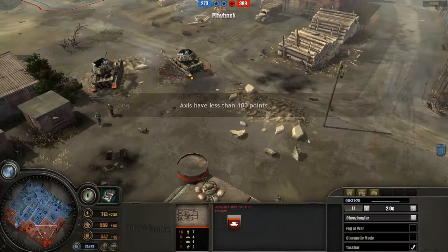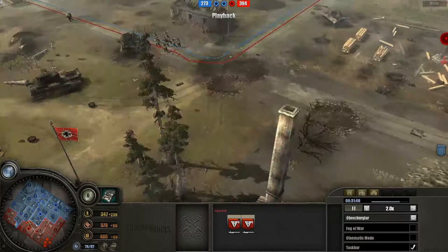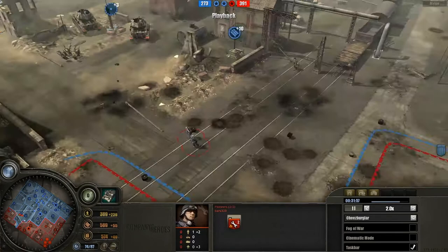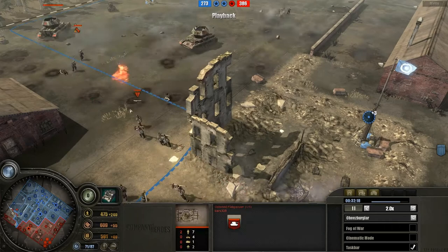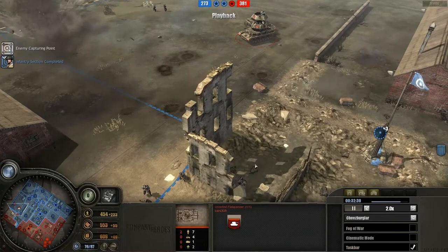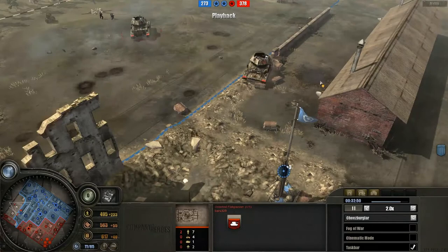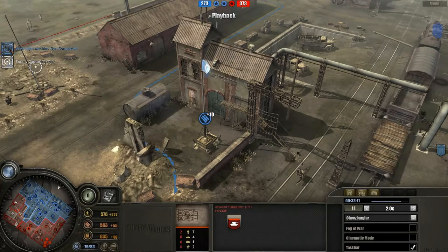If I were the Wehrmacht right now I'd definitely go with Stormtroopers and Ostwinds, but what Bars is really lacking is veterancy. As far as I'm aware he only has Veterancy 1 for his pioneers and infantry — but I'm not sure that's the best approach. With his mixture of tanks and Stormtroopers he really needs to focus on veterancy for the Stormtroopers or the Ostwinds, because anything not upgraded with veterancy is very susceptible to dying quickly, especially in the late game. And this is basically the late game now with everything on the field.